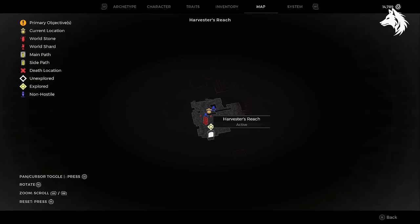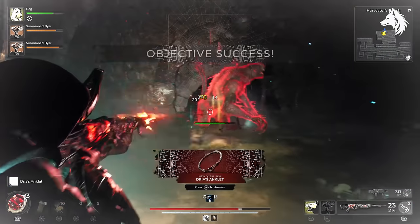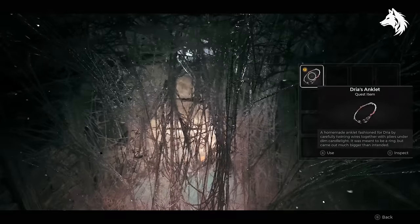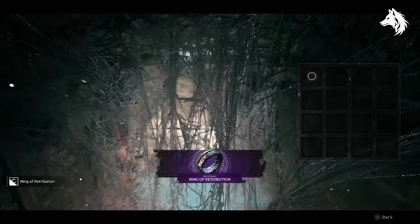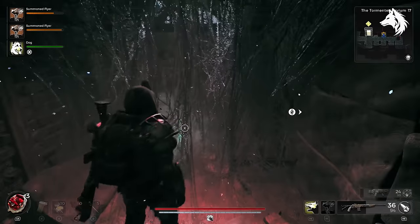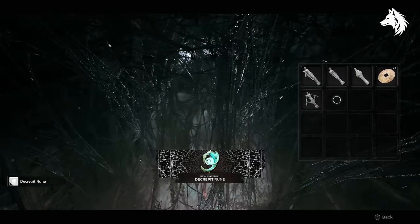You can get the Ring of Retribution by obtaining Drea's Anklet from Harvester's Reach. There is a boss in Harvester's Reach — one of the sewer levels — where instead of giving the anklet back to her husband at the start of the sewers, you take it to the Nightweaver Web. Lastly, feeding the Ravenous Medallion to the web gets you the Decrepit Ruin, which is part of getting the Rune Pistol as mentioned earlier.